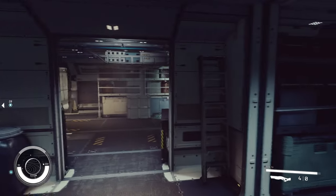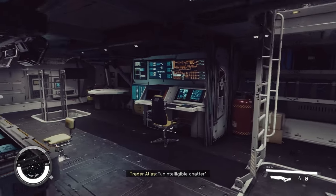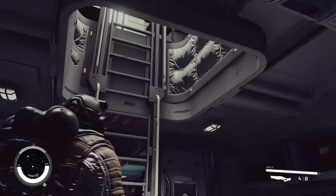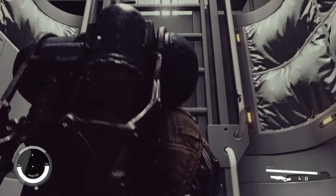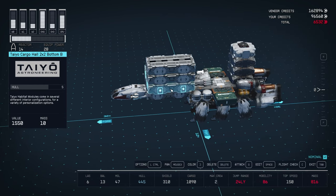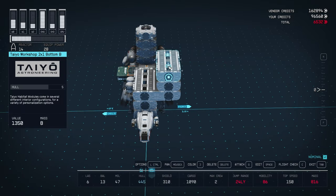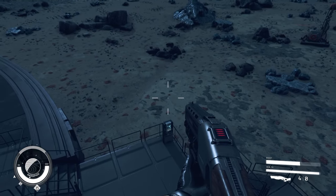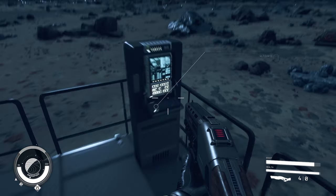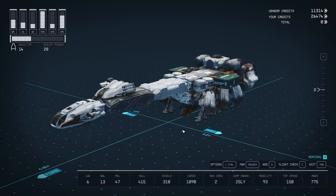Habs in Starfield allow you to customize your interior ship space with all sorts of different looks and tools, from armories to living quarters and battle rooms. Every hab has a unique look and function, and not all habs are available in the same area. If you want to select most habs from one spot, the best thing to do is create an outpost anywhere and place a landing pad with Shipbuilder. This Shipbuilder pad will have almost all habs, so you can quickly get building here.